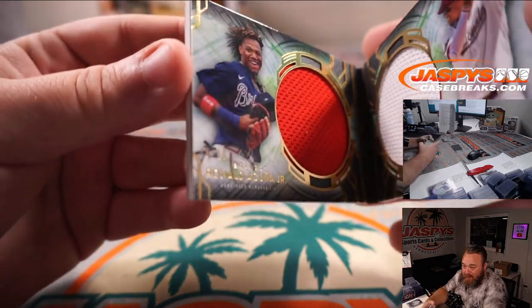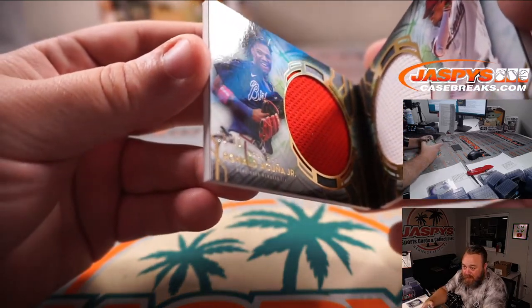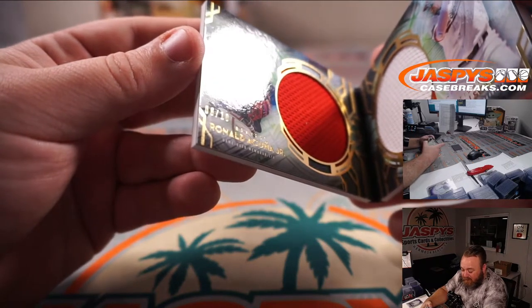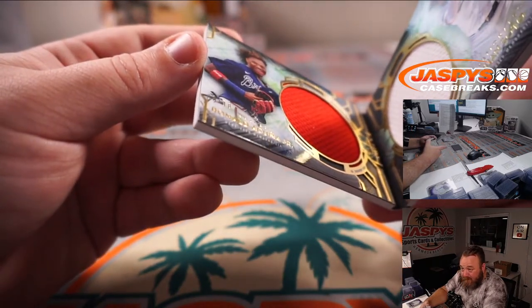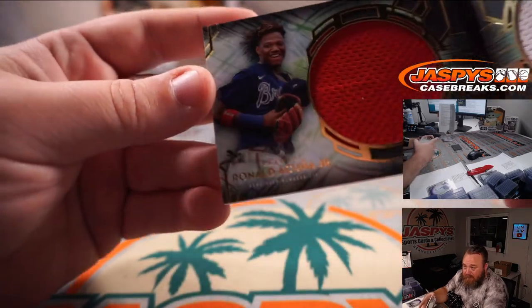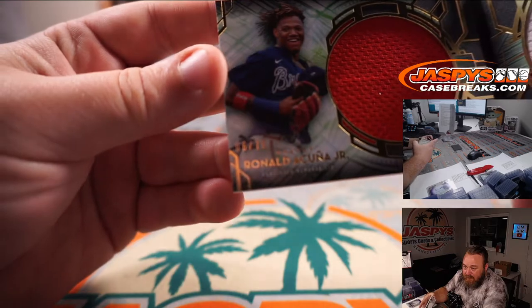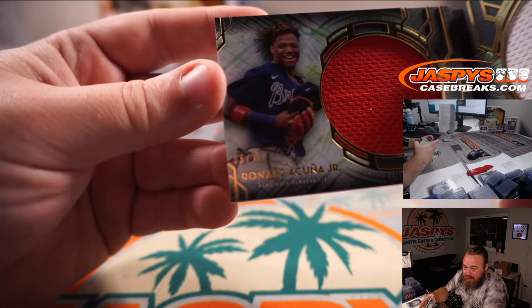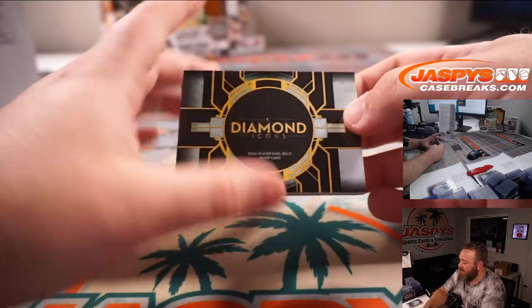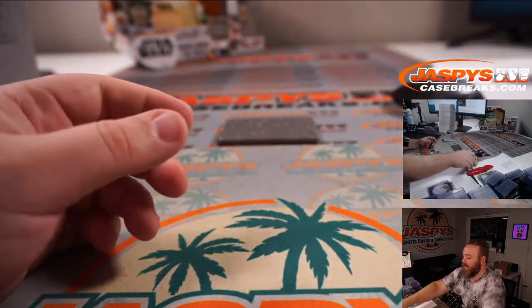You can see the numbering right there on Acuna's hip — number 6 out of 10, a little bit hard to see. I promise it is 6 out of 10. There you go, you can see it right there — 6 out of 10. Spot 6, Sean O'Leary. Congrats Sean. And there you go guys, that's the break.